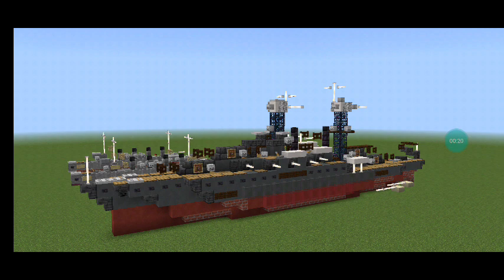USS California was the second of two Tennessee Class Battleships built for the United States Navy, between her keel laying in October of 1916 and her commissioning in August of 1921. The Tennessee Class were part of the standard series of 12 battleships built in the 1910s and 1920s, and were developments of the preceding New Mexico Class. They were armed with a battery of 12 14-inch guns in four 3-gun turrets.